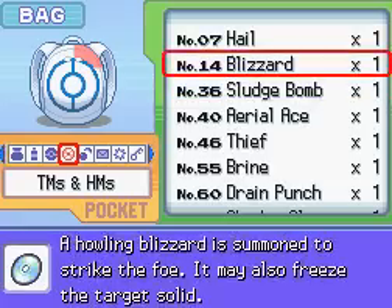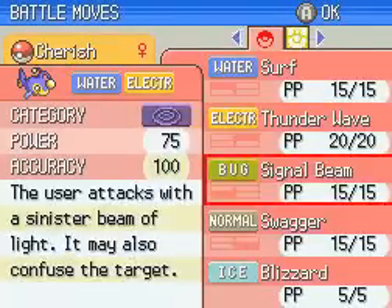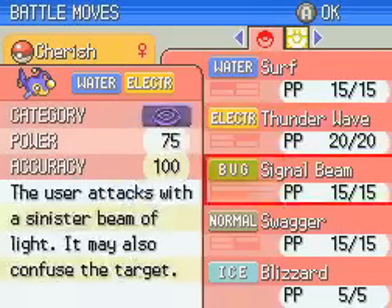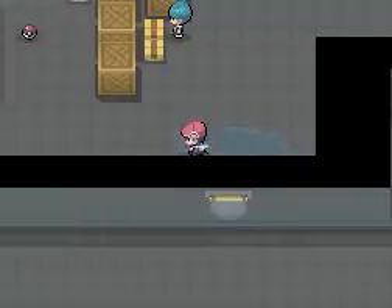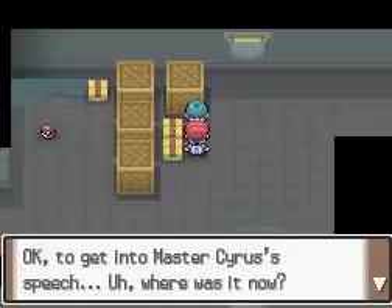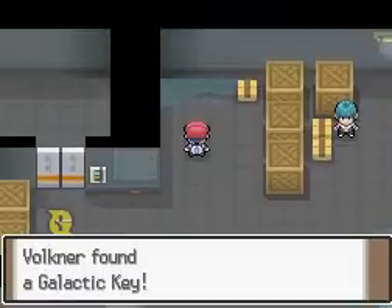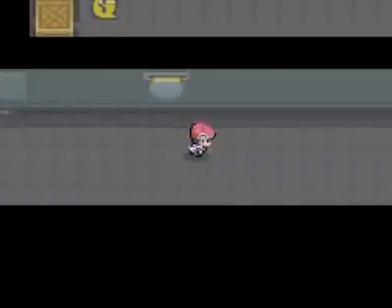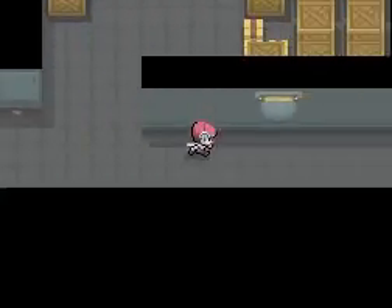Nope. Actually, Blizzard - just for that purpose. Signal Beam probably. I want those two moves: Thunder Wave and Swagger, and Blizzard just for the Garchomp, and for some pesky grass types. I might delete it for Ice Beam later if we can find it. Just so we can go through this place faster.